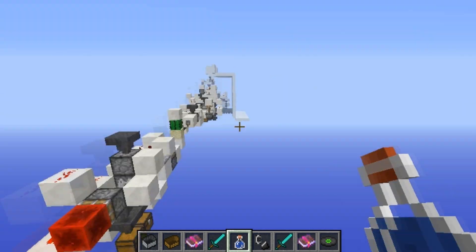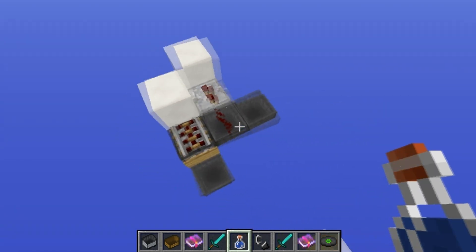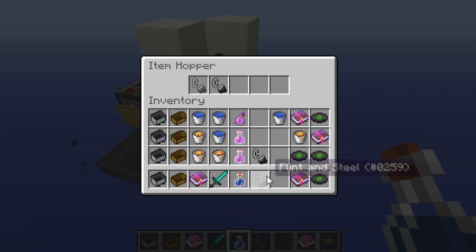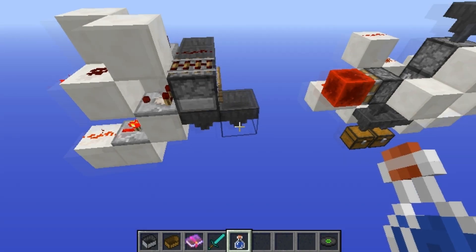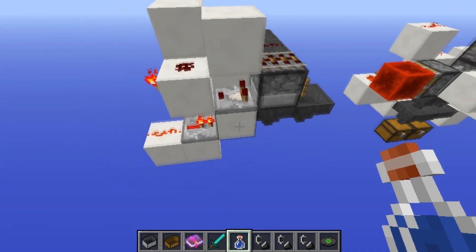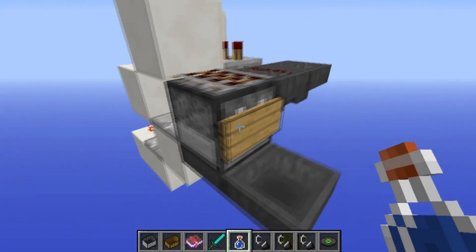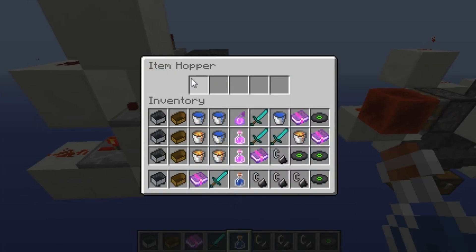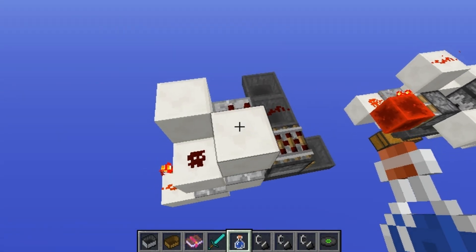This next one wasn't in my machine and also wasn't built by me — this is by Panda, and I thought it was a really cool thing, so I wanted to show it in this video. This is sorting flint and steel from other items. As you can see, all flint and steel came here and all other items in here — and the flint and steel are not used up in the process. Basically it lets one item at a time through, and it doesn't let the flint and steel get shot out. Other items get shot into this hopper, then this hopper is unpowered and the flint and steel goes into its chest. Not my design, but pretty cool.